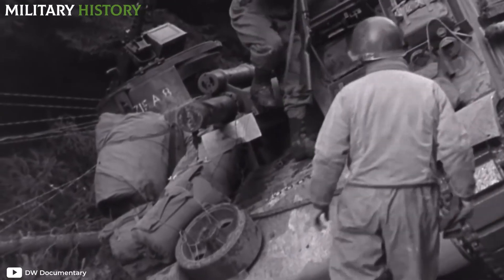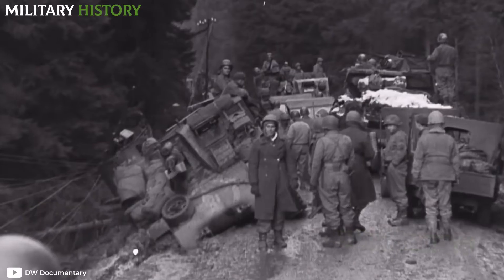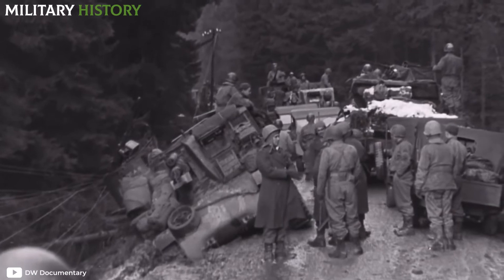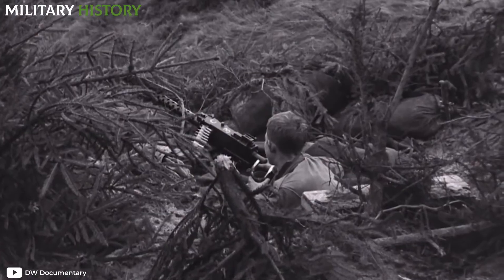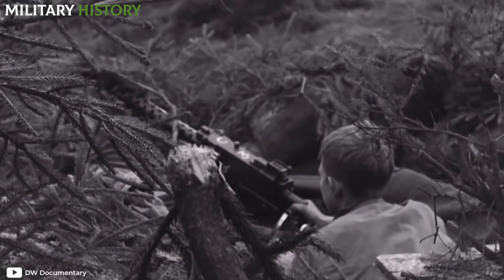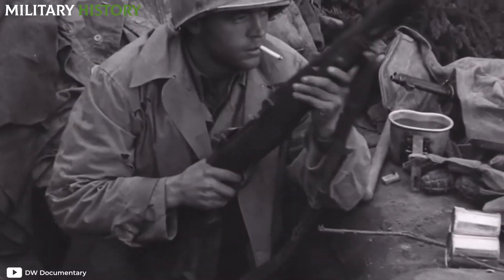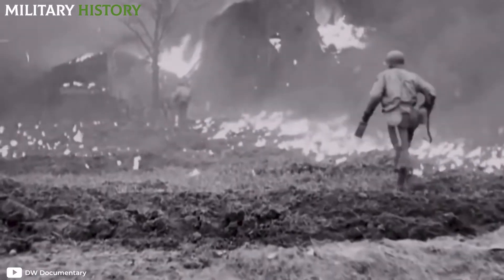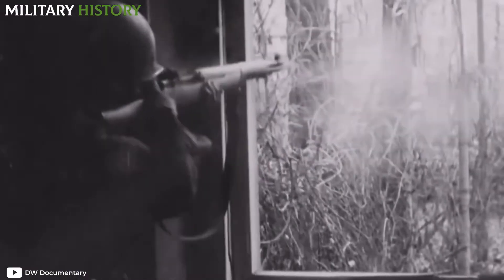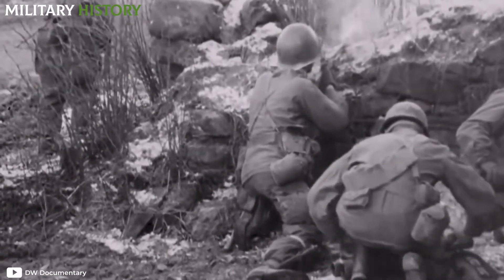Although the second phase, Operation Queen, began on November 16th, the Americans would be far from fulfilling their objectives. With the 4th Infantry Division fully deployed and the participation of the V Corps, a month was enough to understand that there was no way to establish a bridgehead over the Roer. Two companies took the town of Merode, but a counterattack eliminated them. Later, the 2nd Ranger Battalion had to intervene to relieve the 112th Infantry Regiment and take Hill 400. However, neither that nor the taking of the cities of Gey and Straß caused any changes.